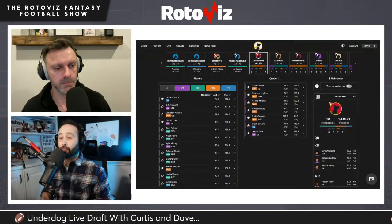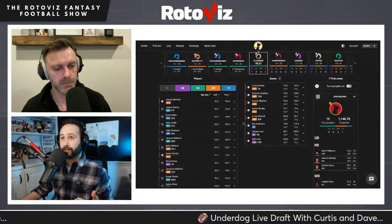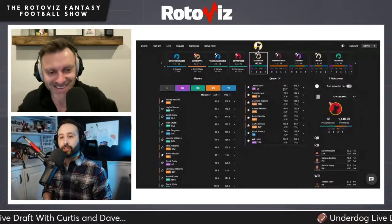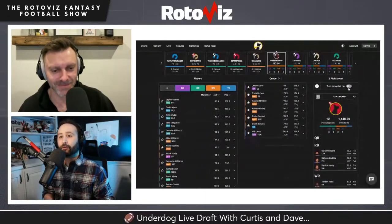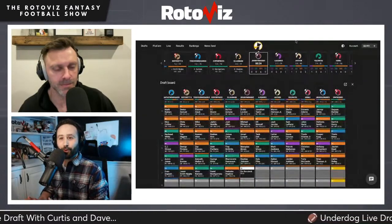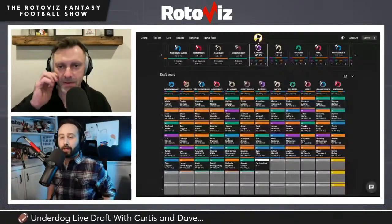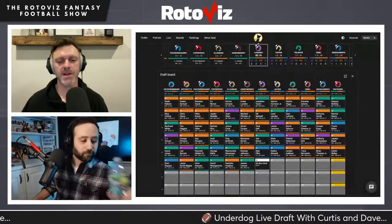Dave wanted a younger player with breakout potential given how the draft started. He didn't think McLaurin or the other available options profiled for that kind of explosion. Reed fits that younger breakout scenario, and Dave feels good about Jordan Love heading into 2024. The Packers are still an ascending offense.